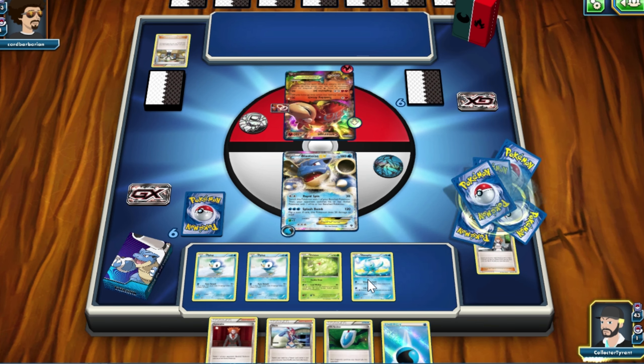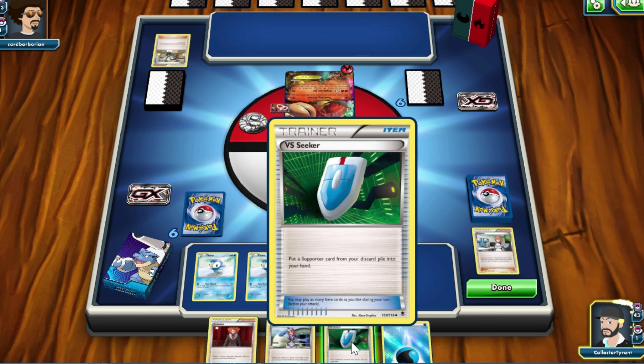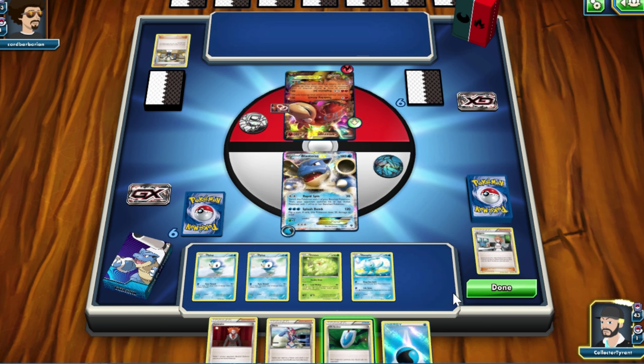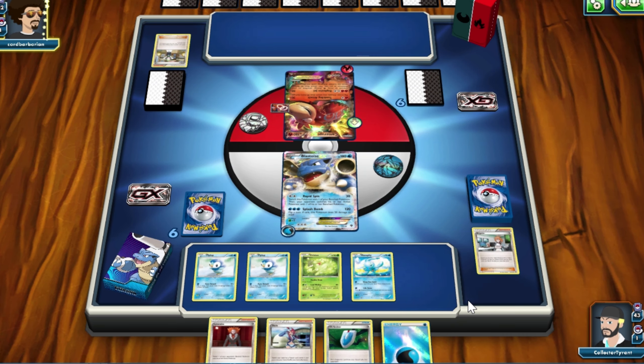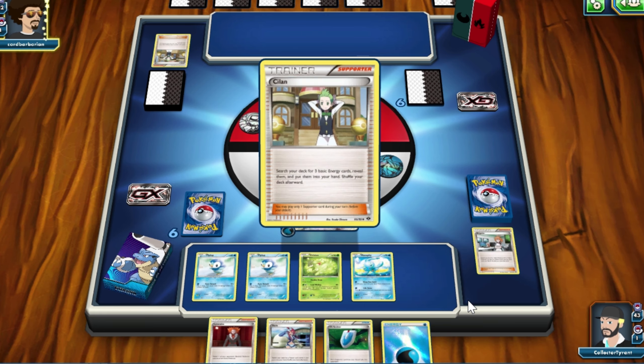Let's bring out all these basics then, because I do need some more bench Pokemon anyway. I made a mistake there — it wasn't really professional of me. He's got two Fire Energies down now, so that thing can attack.